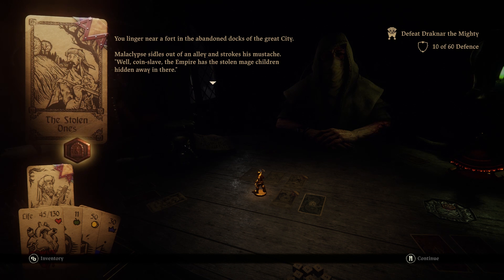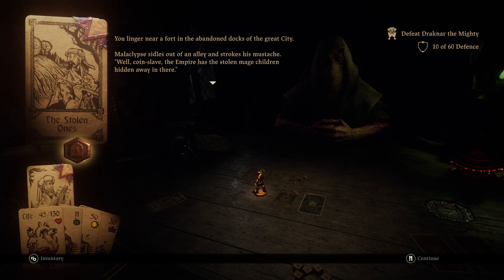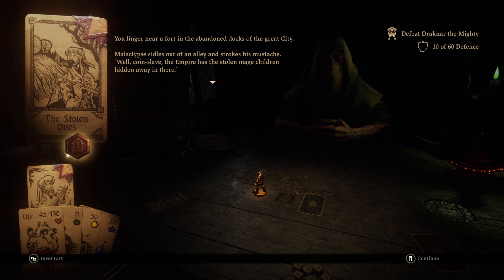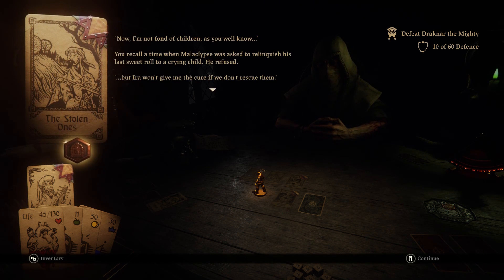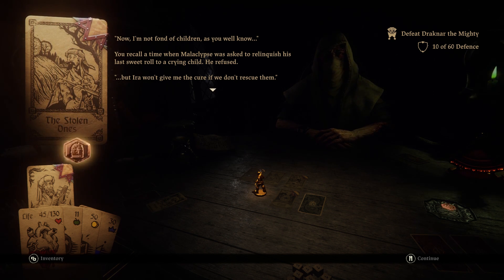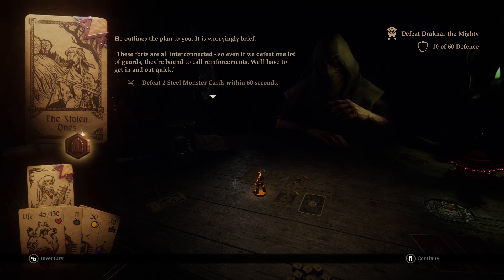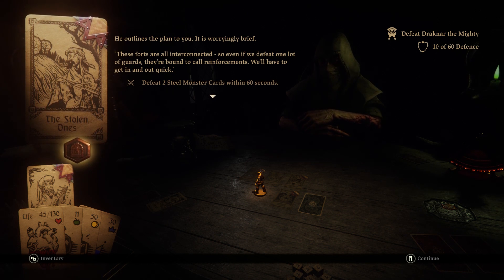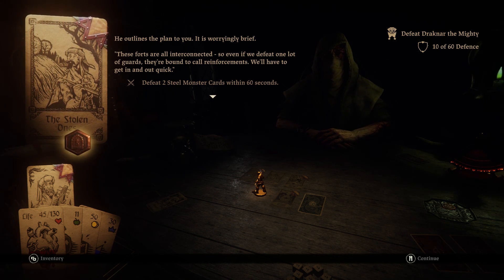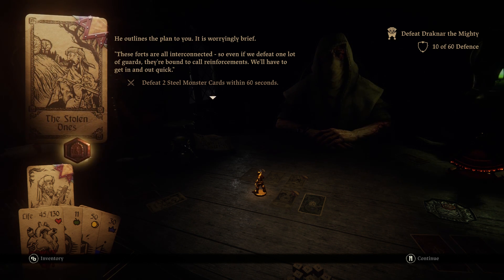You linger near a fort in the abandoned docks of the great city. Malaclips sidles out of an alley and strokes his moustache. 'Well, Consulate - the Empire has stolen mage children hidden away in there. Now, I'm not fond of children, as you well know.' You recall a time when Malaclips was asked to relinquish his last sweet roll to a crying child - he refused. 'But Ira won't give me the cure if we don't rescue them.' These forts are all interconnected, so even if you defeat one lot of guards, they're bound to call reinforcements. We'll have to get in and out quick - defeat two steel monster cards within 60 seconds.